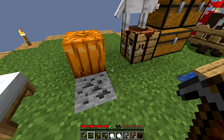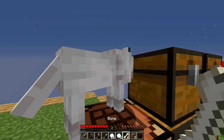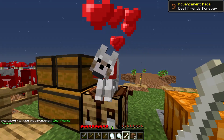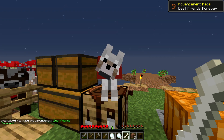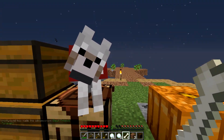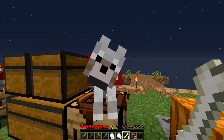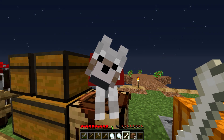Oh, we got a pet wolf! No way! That is actually huge. Oh my gosh — I'm gonna waste my bones on you. I am literally gonna waste all my bones on you. Yes! We got the achievement — best friends forever. We literally have the most beautiful wolf. Thank you. I'm so happy. Okay guys, I literally need a good name for this wolf, so if you guys have any suggestions of what to name this wolf, let me know down in the comments below.